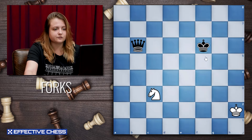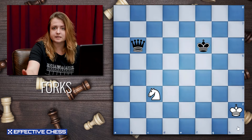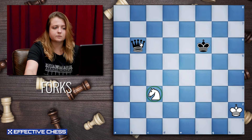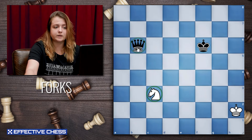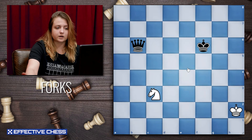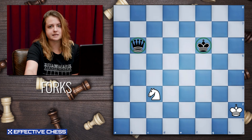We're going to begin with a knight fork. In this position, as you can see, white is losing because they have only a knight on the board, but black has a queen. Luckily, white has a fork. We're going to try to find a place where the knight can move to attack both the king and the queen at the same time.